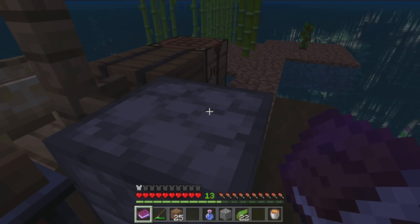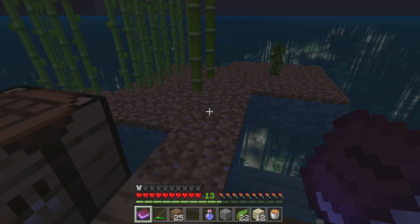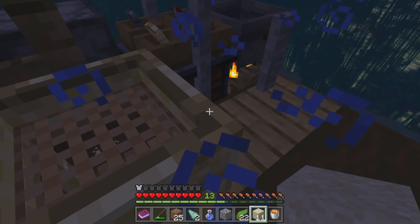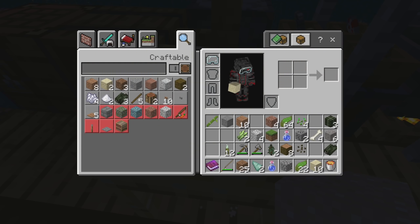Placing any type of raw stone — andesite, diorite, granite — in the crusher makes cobblestone, so we need to get a crusher as well because it would be super handy. A crusher requires eight iron ingots and two redstone. Let's grab some sand and put it in the sieve — what do we get from that? Oh, we got prism — whoa!